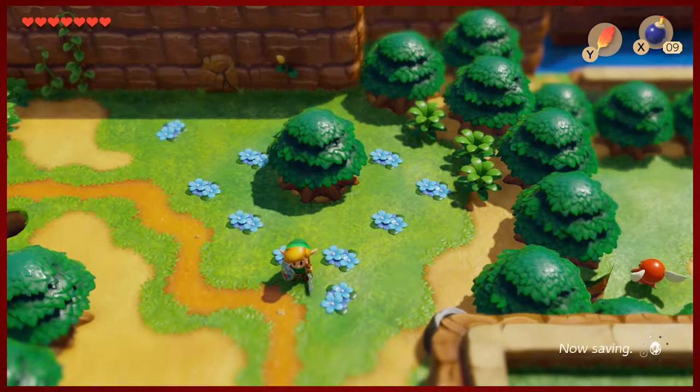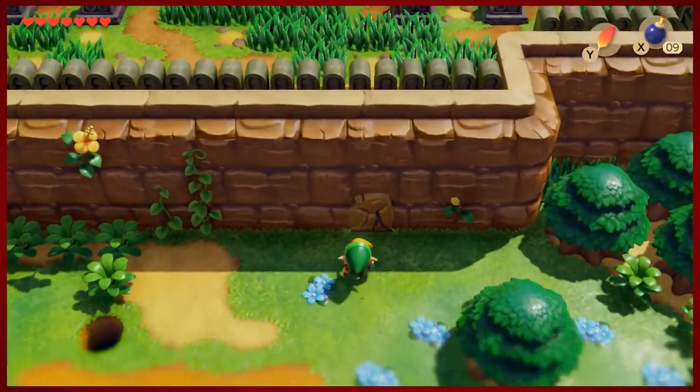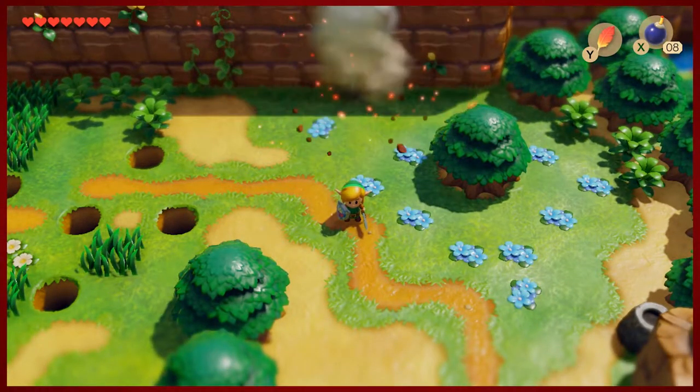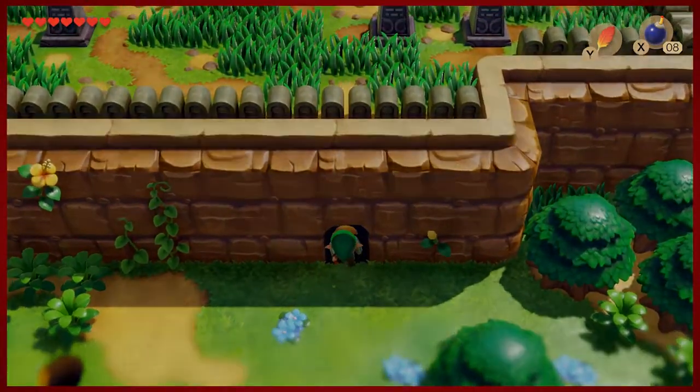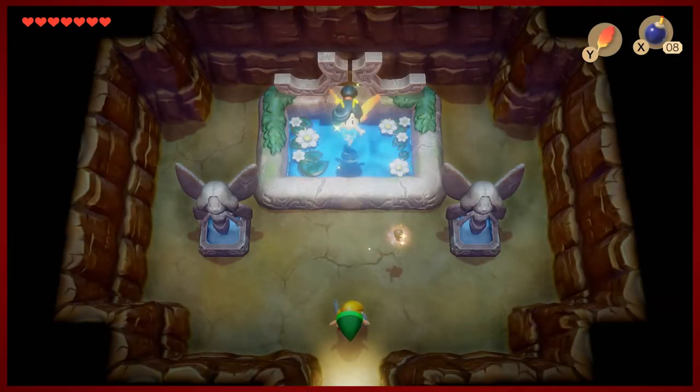It's very weird how the game phrases that — that the stick became the honeycomb. That's not really how things work, but we'll take it. Now that we've got bombs, any of those explodable walls on the overworld can be approached, blown up, and entered. There's a fairy fountain here we don't need right now, but that could be something of use later on.